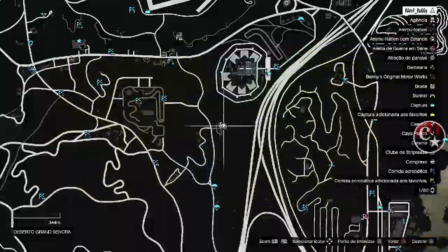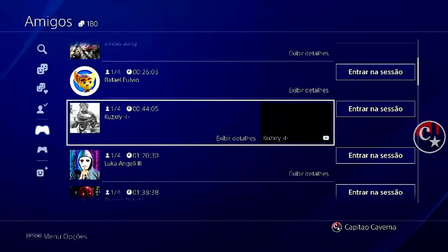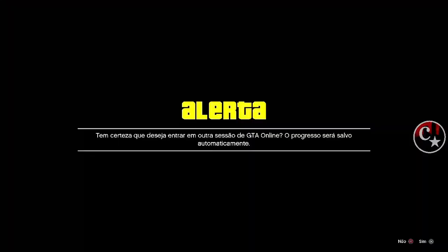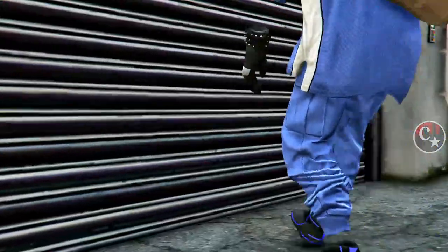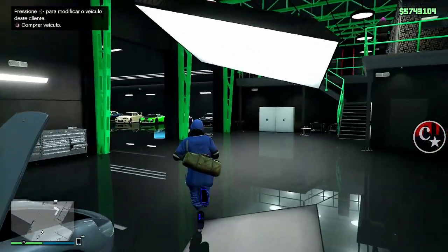Vocês viram que primeiramente a gente tem que entrar dentro do bunker, porque a gente vai utilizar o merge que a gente faz em carros de cliente para estar fazendo isso. Sugiro que façam o teleporte de missão, seguindo qualquer amigo com modo de mira diferente, ou então pegue um helicóptero, uma MK2.